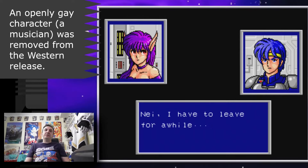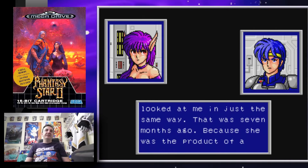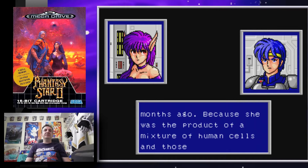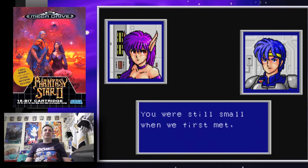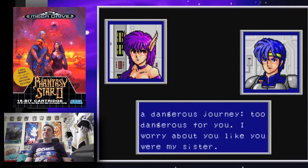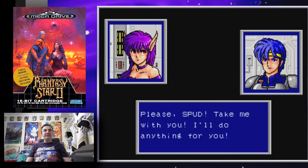'Nei, I have to leave for a while.' Nei stared at me for a moment. I remembered when we first met — that was seven months ago. Because she was the product of a mixture of human cells and those of a bio-monster, she was an outcast from society. She stopped in the doorway: 'Please Spud, take me with you. I'll do anything for you.' One of the cool things with this game was this was one of the very first exposures to Japanese manga style — characters with blue hair, purple hair, and big eyes.